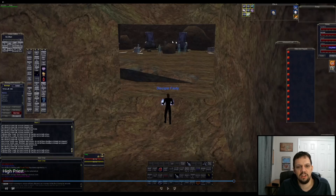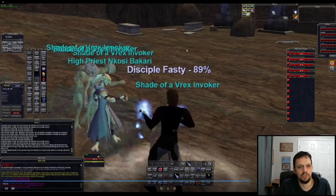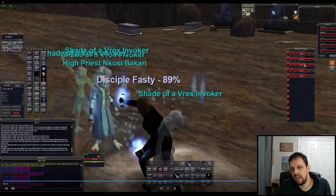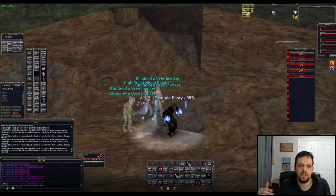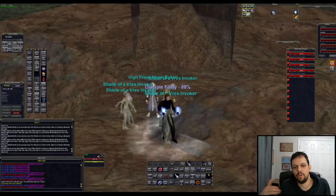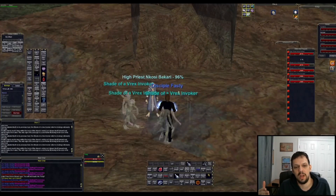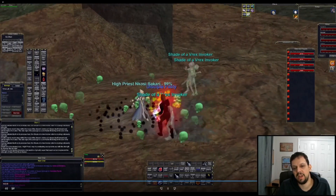Once you have all five named dead, we're up here in the High Priest room. The High Priest is right here, and this is the last shade pathing up toward him. There's a yellow emote text at the bottom — at that point you can attack the High Priest. Get him to 50% over and over; every time he hits 50% one of these shades will despawn and he'll go back to 100%. Repeat until there are no shades left, then finish off the High Priest.